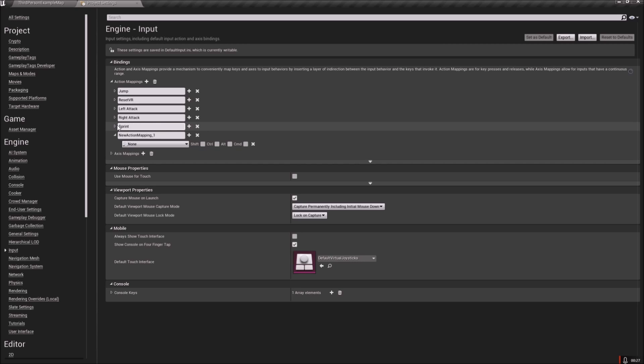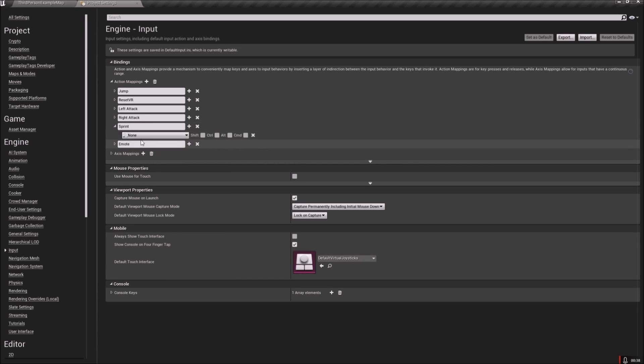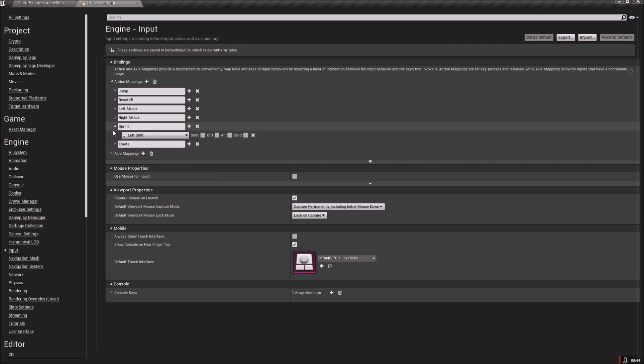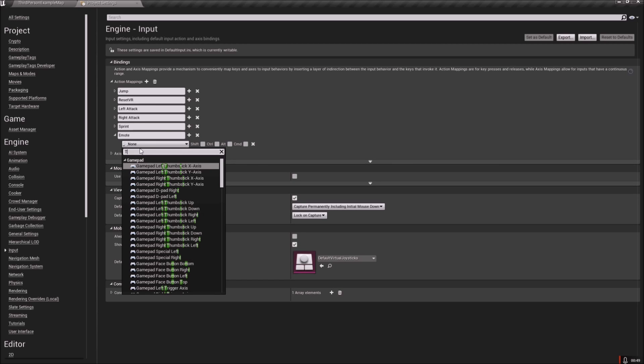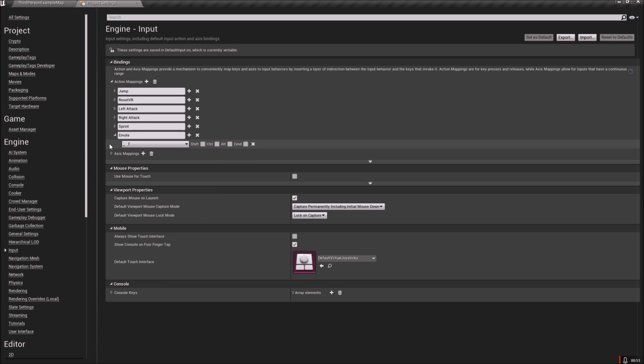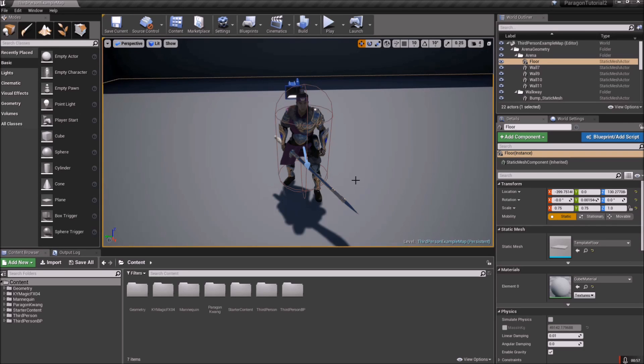We'll rename the first one 'Sprint' and rename the second one 'Emote', then open up Sprint and change that to Left Shift — you can set it to whatever you need. On Emote, I'm going to use the T key. We're all set there — you don't have to save, just exit out.